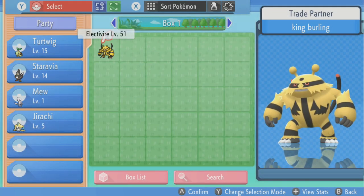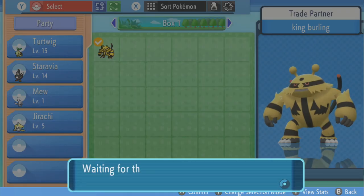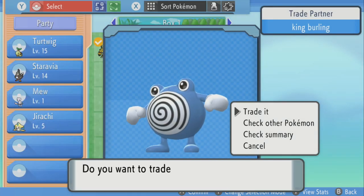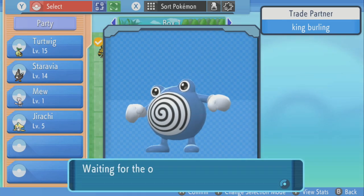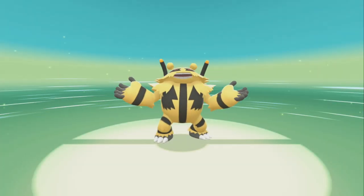I'm going to trade off this Electivire, that just evolved from the Electabuzz, to my other switch, and receive the Poliwhirl — which is going to evolve into a Politoed. All right, let it begin!